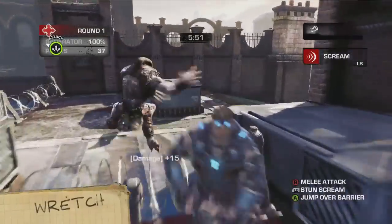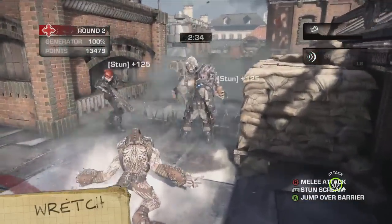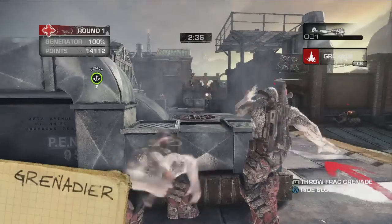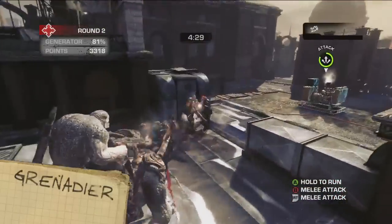The Wretch can leap over defenses, climb into the Scout's perches, and stun opponents with its scream. The Grenadier, as you can probably deduce from its highly imaginative name, is able to throw frag grenades. Get him up on a blood mount, and he can toss frags even faster.